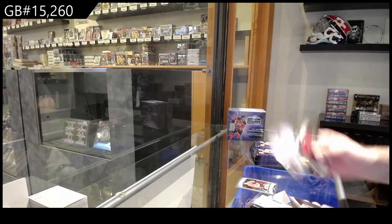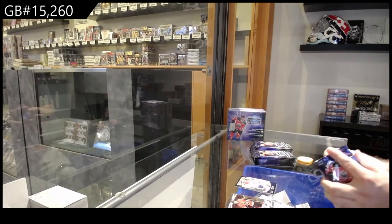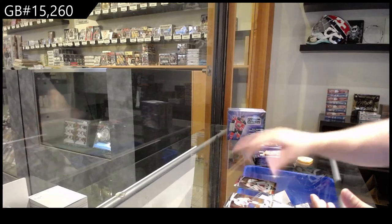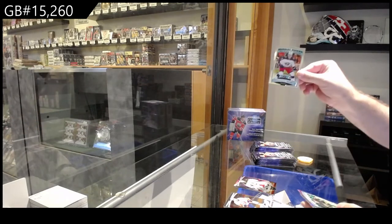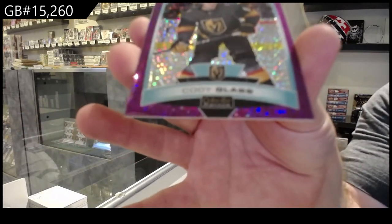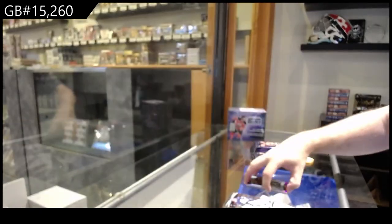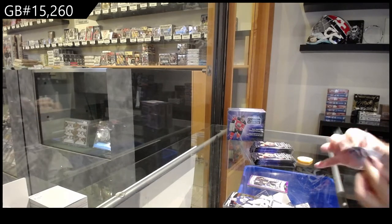Marky Rookie and a bulk fist for the Hawks, Carry Price for the Habs. What do you guys think the PMGs are going to sell for? You guys think they're going to do very well still? Sunset of Rask for Boston. Marky Rookie of Texier for the Jackets. I'm very anxious to see what the PMGs will sell for.